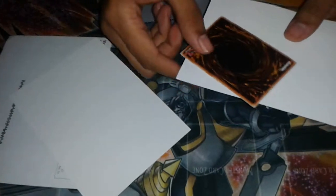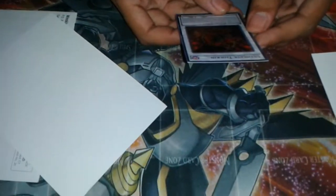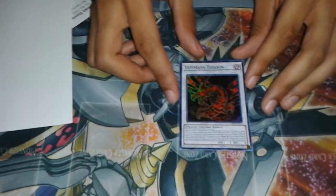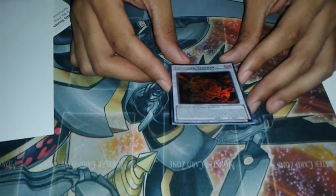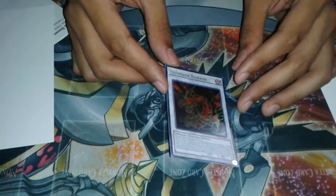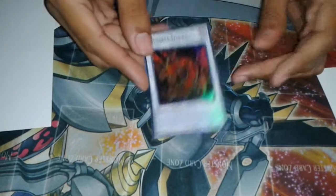My card that I got is... how do you pronounce that? Ultimea Soulkin. Anyway, it's one of the monsters that came in 5Ds. It had a different name — it was called Crimson Dragon.